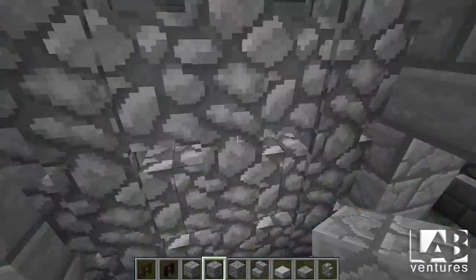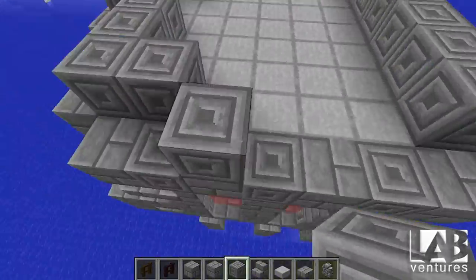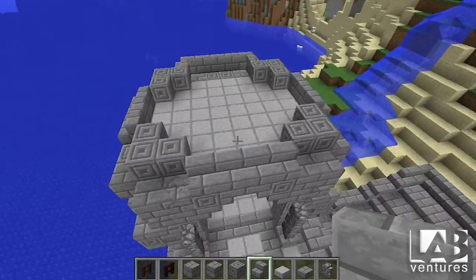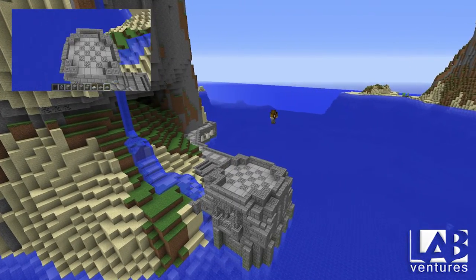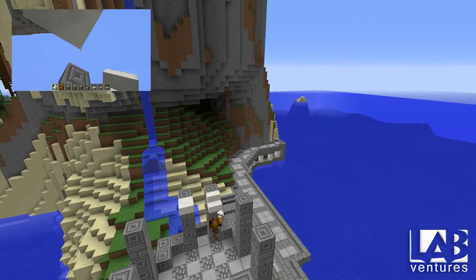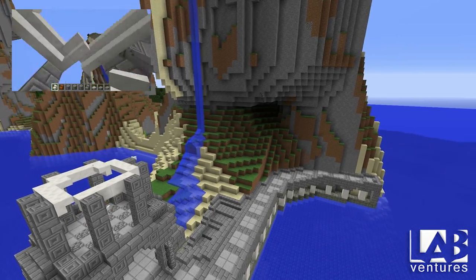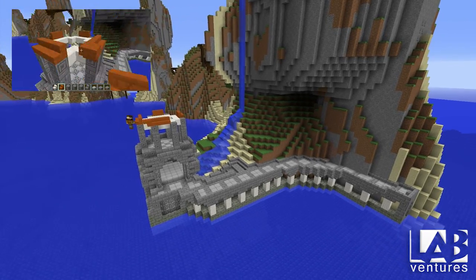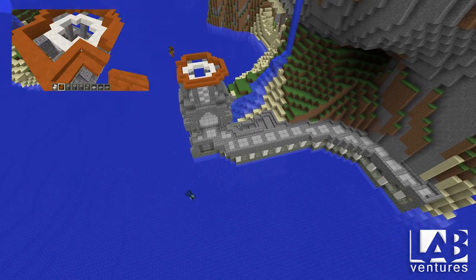Once I was finally happy with the way that second floor looked, I put the roof on. Making a few cosmetic changes here and there, it's time for that third floor. The third floor you can't get to in a normal way — I'll show you a little bit more of that in a second — but what I wanted this to be was kind of a secret room with a secret library and maybe some enchanting table up there. The first thing I did was build it up in a circular pattern so that it could be a combination lighthouse as well as temple, and then using more of that same quartz, I decided to make the inside of the roof mirror some of the other things down below.